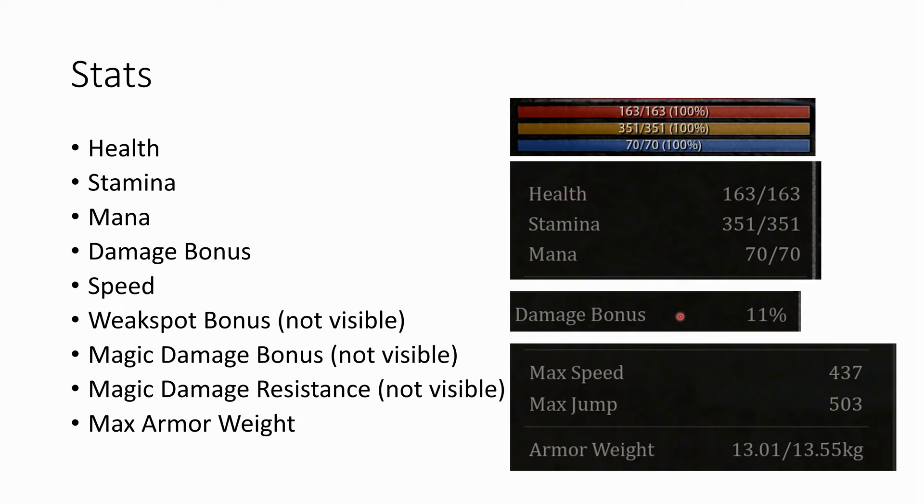Then there is the damage bonus, which basically says how much melee damage you do — it's a multiplier. The damage bonus can also be negative if you have really low strength. Then there is speed. I copied all those values from the character creation menu; the speed shown depends on whether you are walking or sprinting in combat mode. And then there is max jump — how high your character can jump. And there is the armor weight; in this example I had 13 kilograms of armor on, and 13.55 was the maximum.